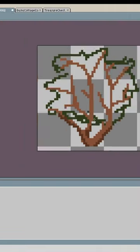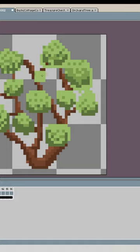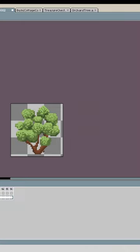The berry bush is going to behave similar to the orchard tree, which starts out dead, and then you repair it once, it'll bloom, and then you'll be able to have berries for life. So I animated that, and this is it blooming.